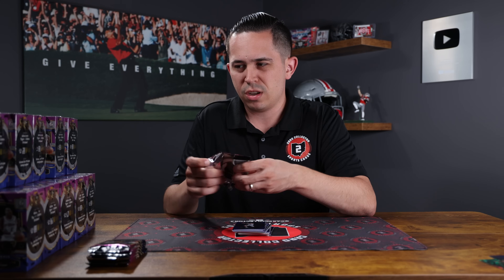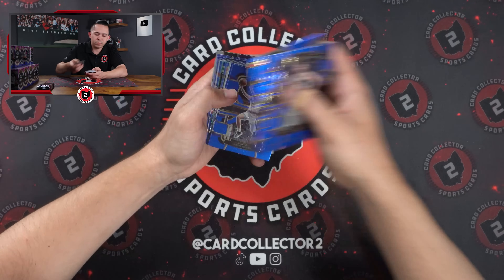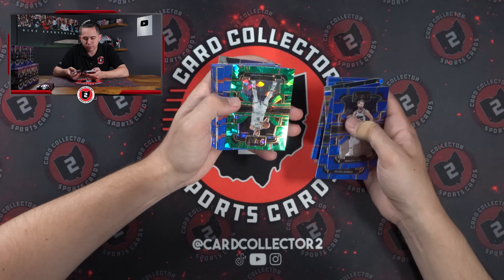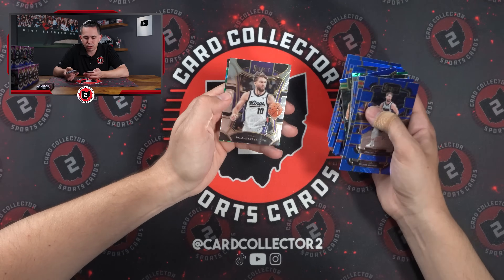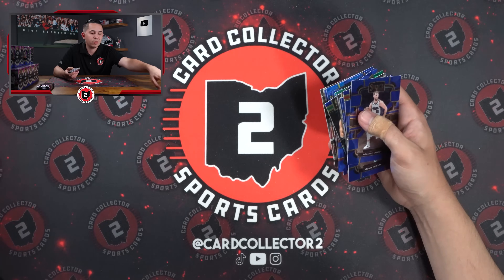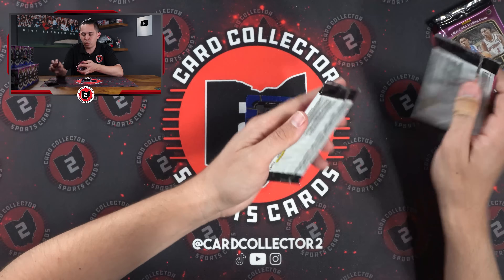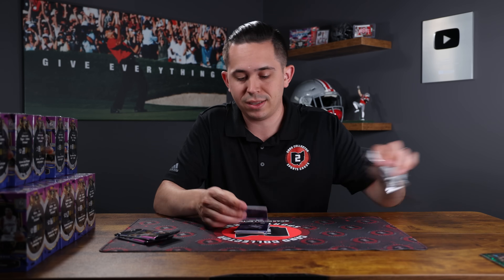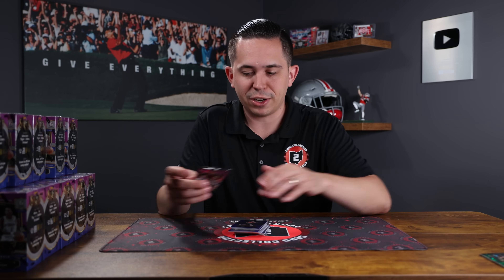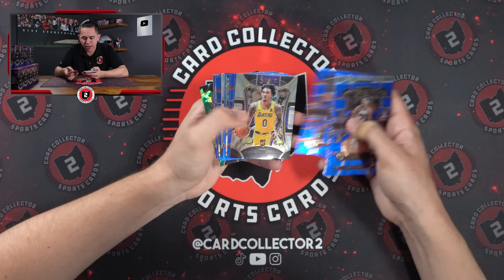One thing I'm going to be interested to look at at the end: would I rather have a full case of these blasters or a half case of the megas? That's a question I'll try to answer. Donovan Mitchell on the courtside tricolor — courtsides are tough. Towns, Russ, Tatum, Kristaps Porzingis on the color match — NBA champion. And then Noah Clowney on the rookie mezzanine. This will put us 25% of the way through. We need something in this first quarter to make it look good, because it's not looking that way so far.